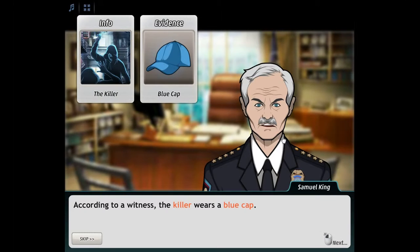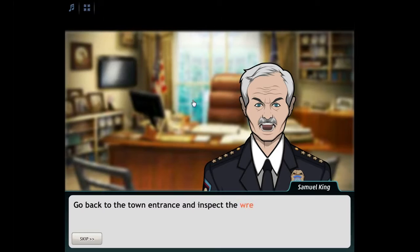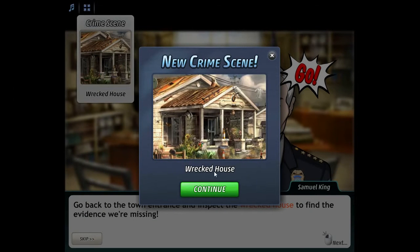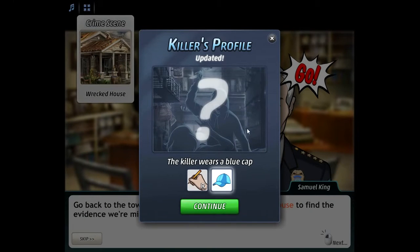According to a witness, the killer wears a blue cap, so we need to find a blue cap. Once we click on the tablet, we're heading to the red house. Go back to the town entrance and inspect the red house to find the missing evidence. Killer's profile updated — killer wears a blue cap. We select blue cap and click continue.